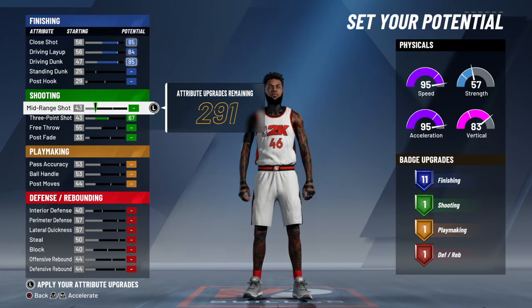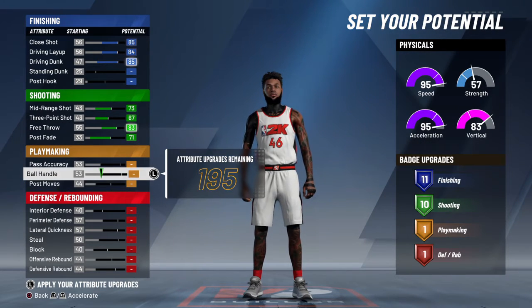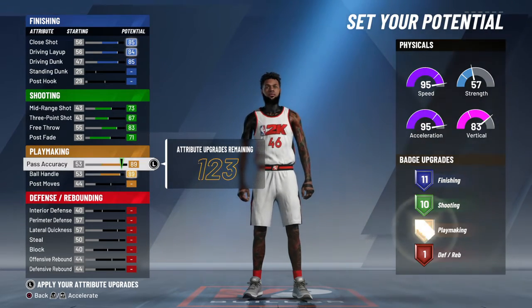For the three-point you want to put up everything: three-point, mid-range, free throw, post-fade. And here you just want to put up ball handle and pass accuracy.